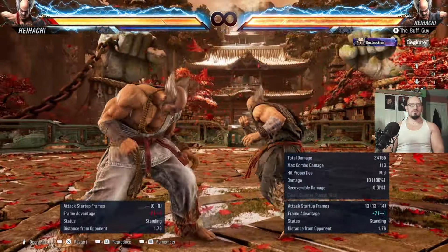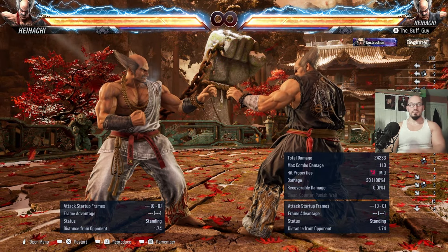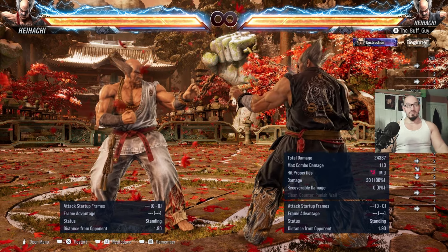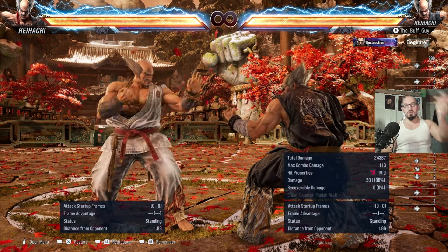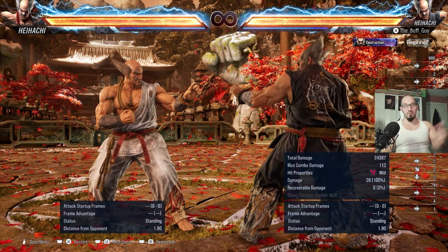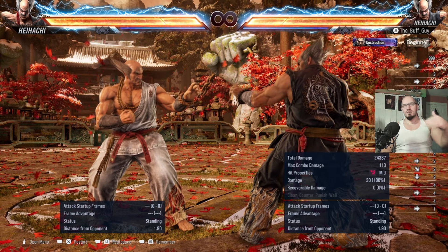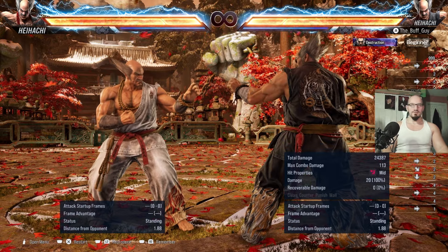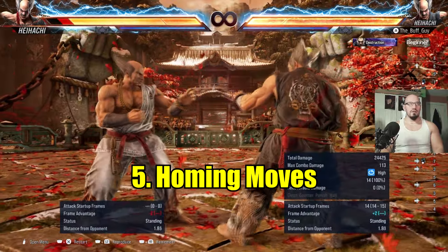Down-forward 1 and electric are going to be the main tools you use with Heihachi no matter what. Forward 4 is good for poking as well. So the poke game is: forward 4, down-forward 1, jab, electric, and every now and then throw in a down-back 3. His pressure tools are a lot better than Kazuya's and Devil Jin's. As far as Mishimas go he's really only below Reina in terms of poke game — he's much better off than Kazuya and Devil Jin.